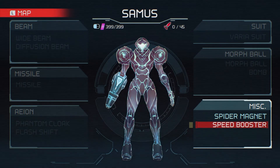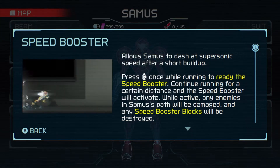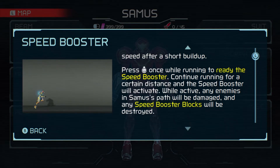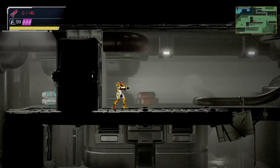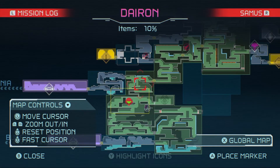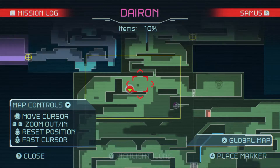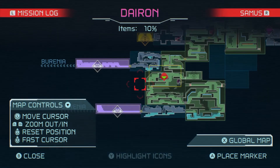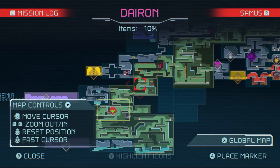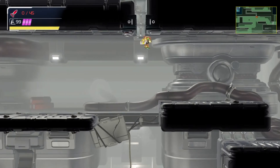Allow Samus to dash at supersonic speed after a short burst — press L once while running to ready the Speed Booster, then continue running. This actually ends up being pretty critical, as far as I can tell, for speed running in this game. Just comprehending how to use the Speed Booster appropriately is a big deal — it's got a very specific mechanic to it and there's a lot of stuff you have to do to use it properly.